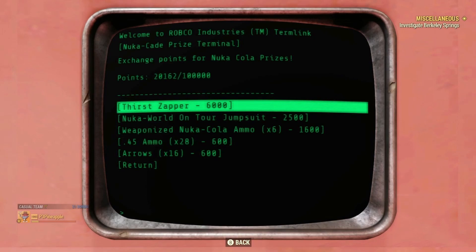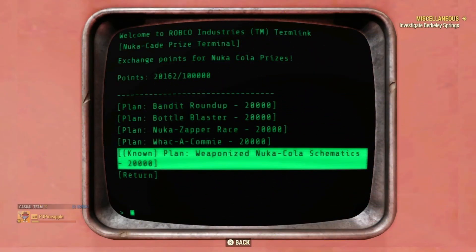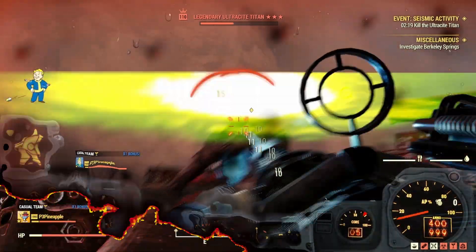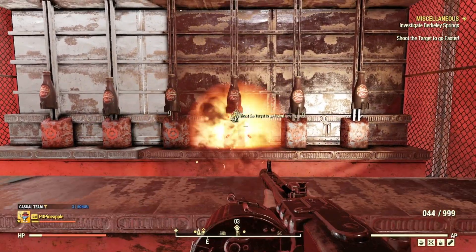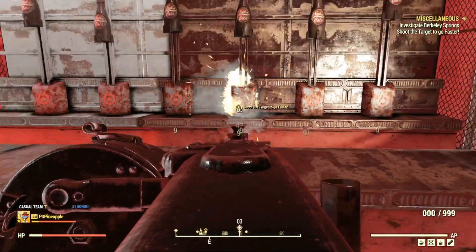But that's not all. In order to weaponize the Thirst Zapper so it can deal this insane amount of damage, you need to also purchase the weaponized Thirst Zapper plan for 20,000 points. In order to gather up these points, you need to complete events within Nuka World, which can grant you a ton of points. You can also complete games at the Nuka Cade to earn some extra points, and once you have enough, you can head on over and purchase the plans for yourself.